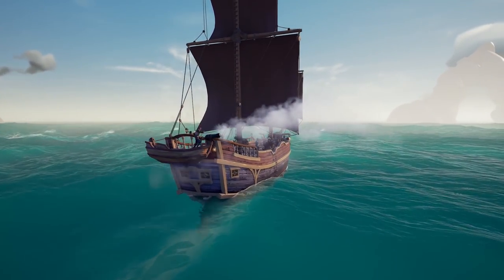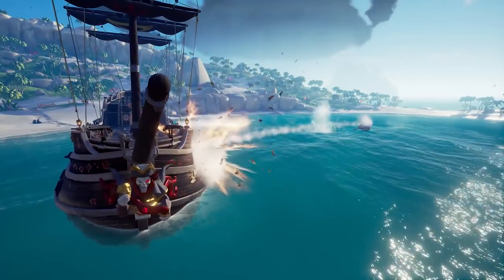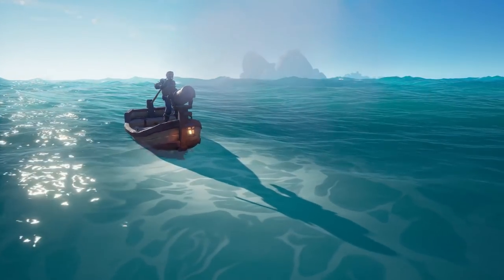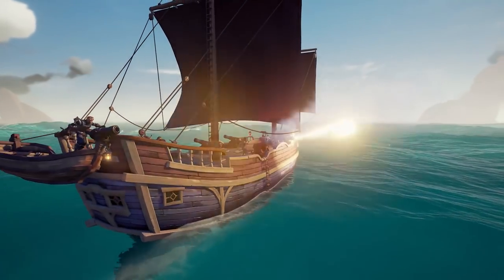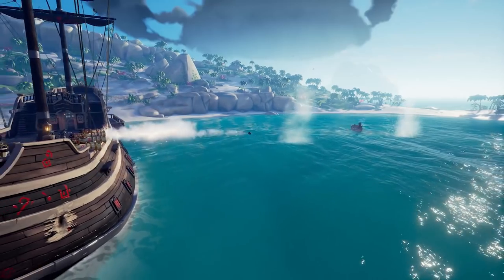Another tactic we're going to see a lot of is this just going to embolden those who run from PvP — which, as I always say, is a viable tactic and much better if you actually fight back as you run. This new rowboat is really going to help with that: just undock it with some chain shots and turn around to hit the mast of those chasing you. That's going to create a huge amount of distance between you and your aggressors.